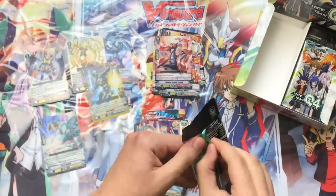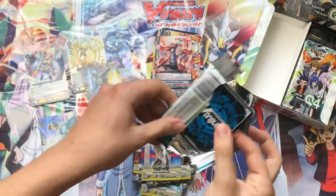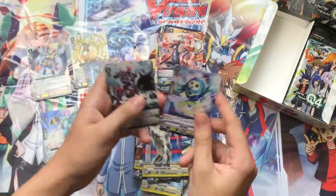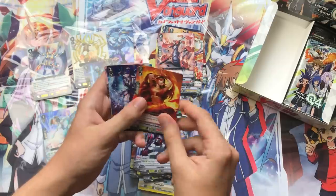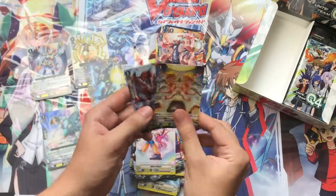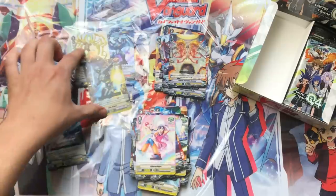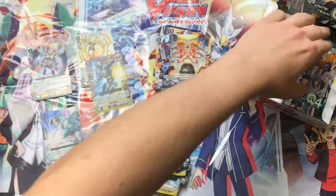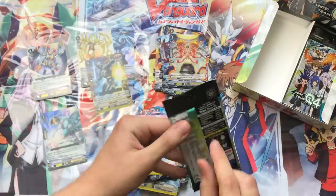That's the last pack of the left side. We've seen a pretty fair split of foils per the size of the box. For the left side, we have three Double Rares, one VR, and one Triple Rare. We'll fill up the rest of the foil slots from the right side.